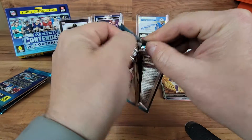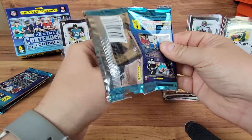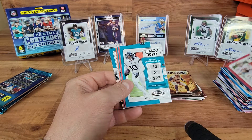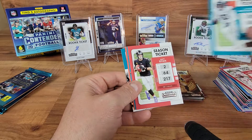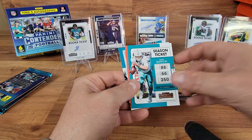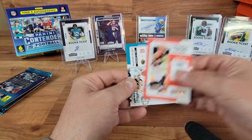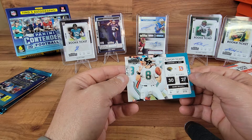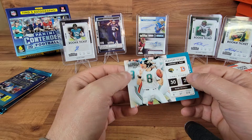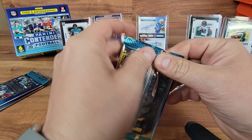Nothing to write home about unfortunately. Feels thicker too. Jimmy G. Got a Matty Ice - we just got a ton of base in this product. A Gosicki, T. Higgins, and a Playoff Ticket of Mark Brunell - Jags and Broncos. Nothing to write home about in that pack.